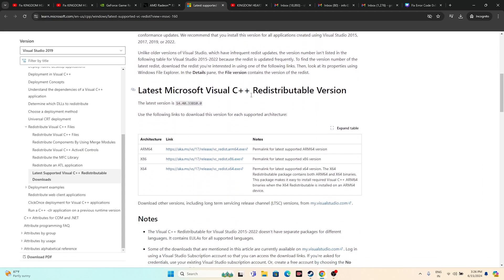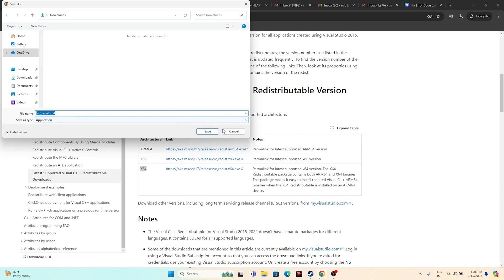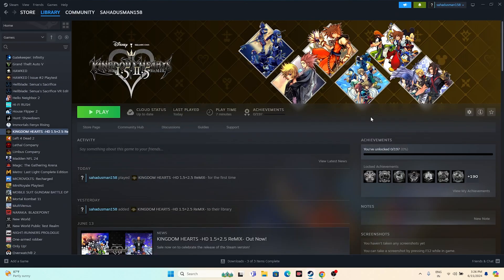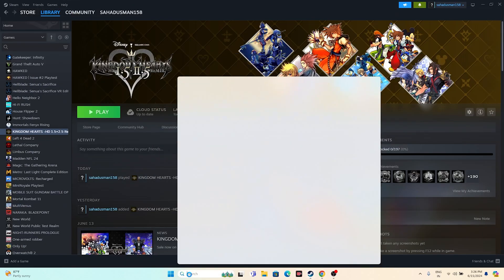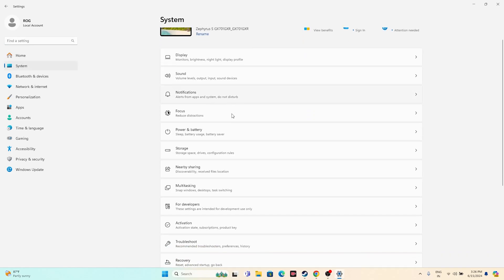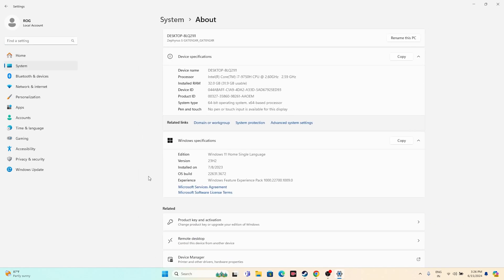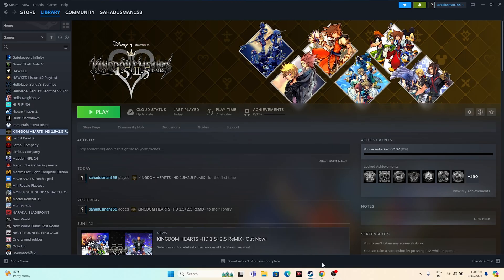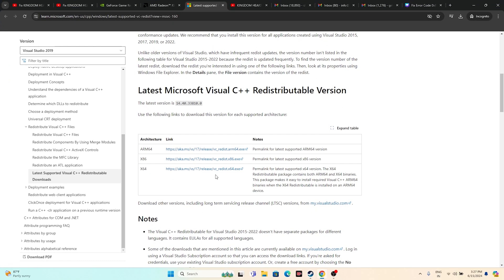You can also try installing the Microsoft Visual C++ redistributable. Scroll down on the download page — if your system is x64, download the x64 version; if x86, download the x86 version. To check your system type, go to Settings > System > About and scroll down — it will clearly show the system type, such as 64-bit.